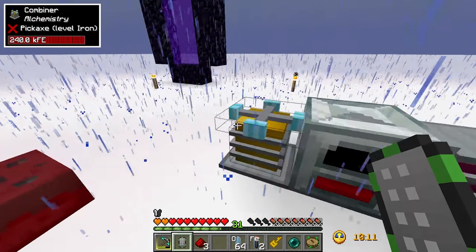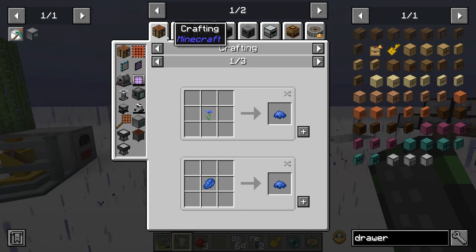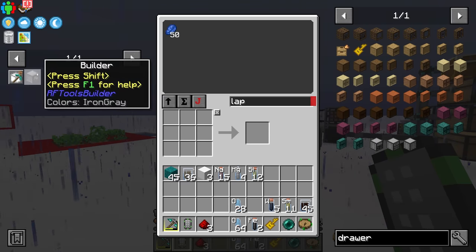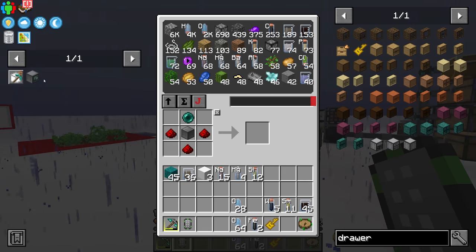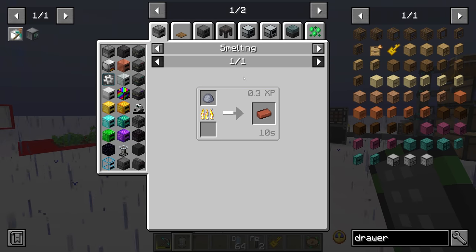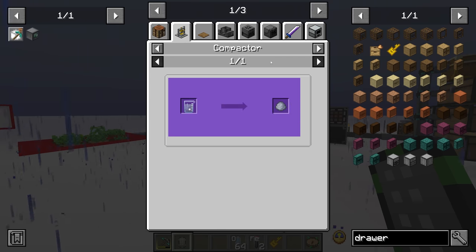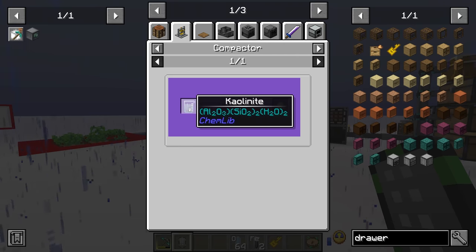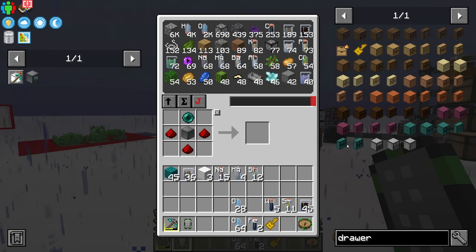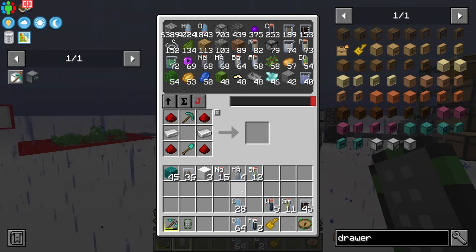Combining neodymium, silicon, and mercury in the combiner gives us our first ender pearl. The only tricky part of the machine frame is the blue dye, but we got some lapis at the end of the last stream so we can craft that down. We have enough iron too. We're just missing bricks, which requires clay — I don't think I saw any clay in the mining dimension, so we may need to make it from kaolinite, which involves aluminum, oxygen, silicon, and hydrogen.